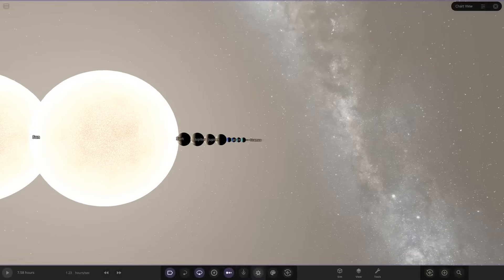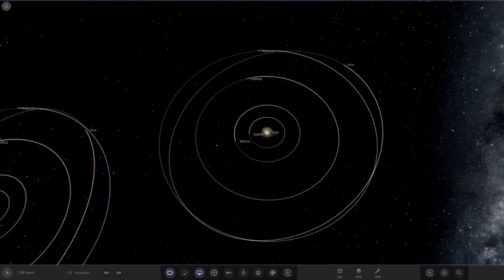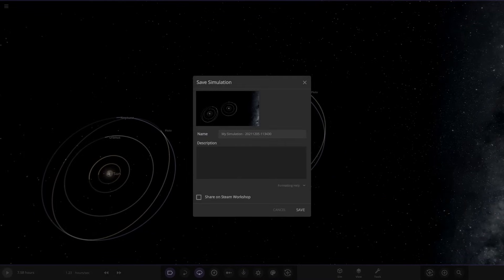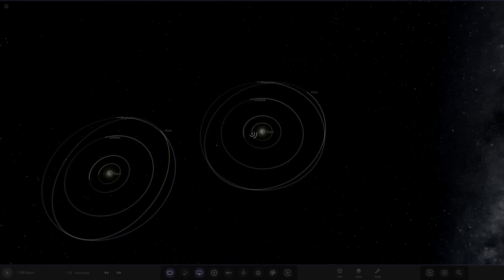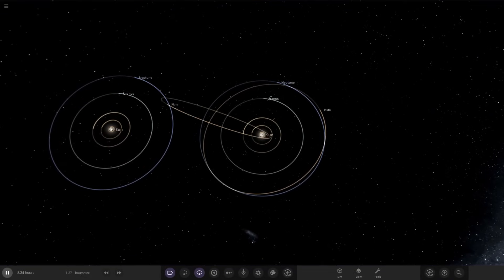All the moons are deleted so the simulation should run fairly smoothly now. We'll throw a quick save in — calling it 'SS vs SS' for solar system versus solar system.